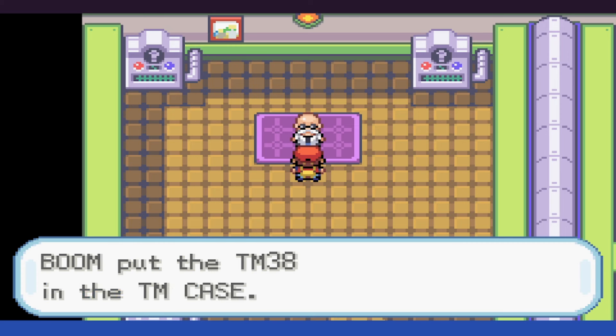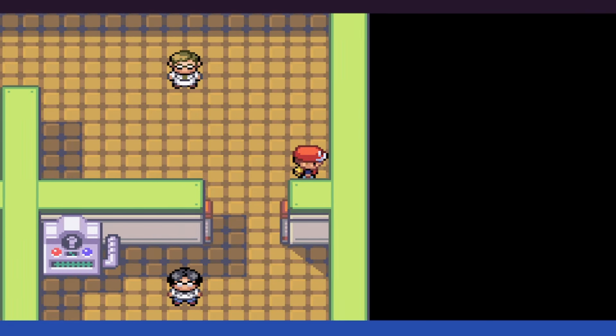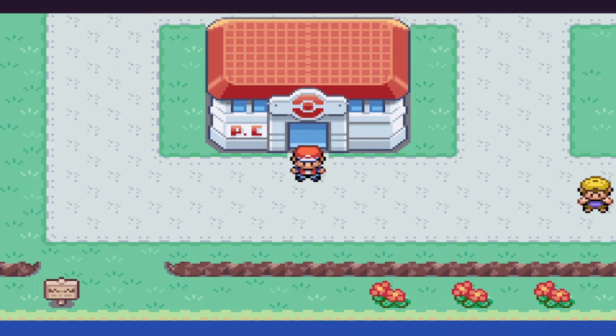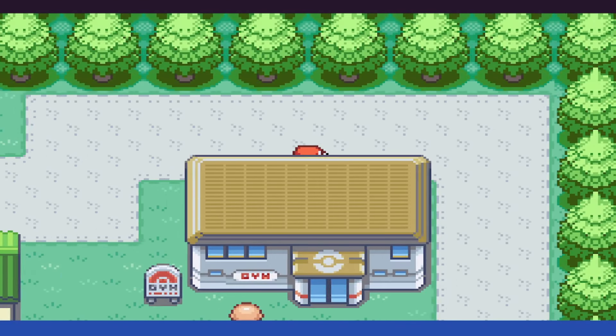The first two attempts, Arcanine just didn't want to stay asleep. We have one gym leader to go and I feel semi-confident, but that's only because we have Psychic. The biggest issue is our less-than-stellar nature for special attacks.